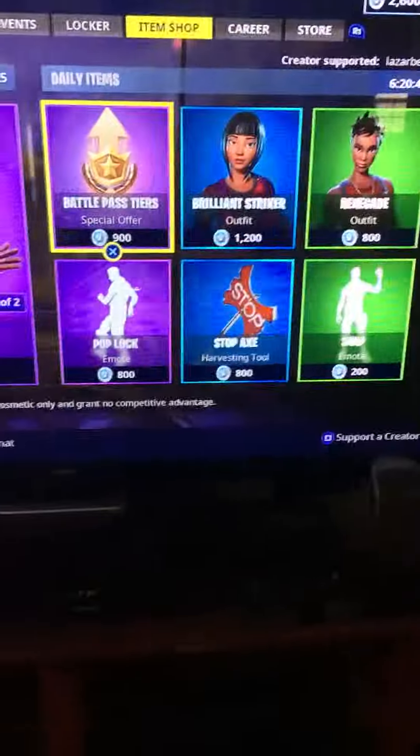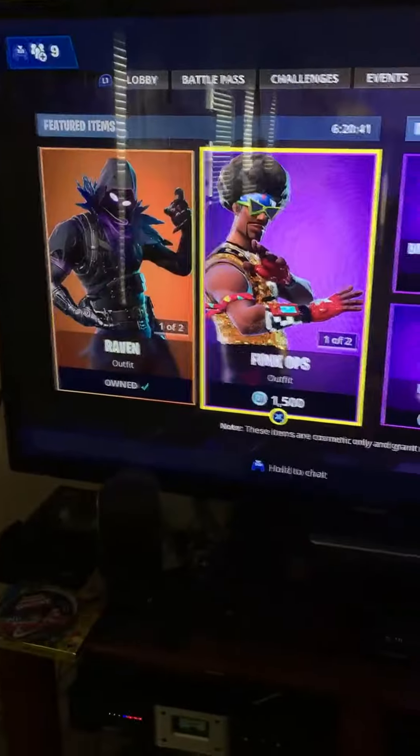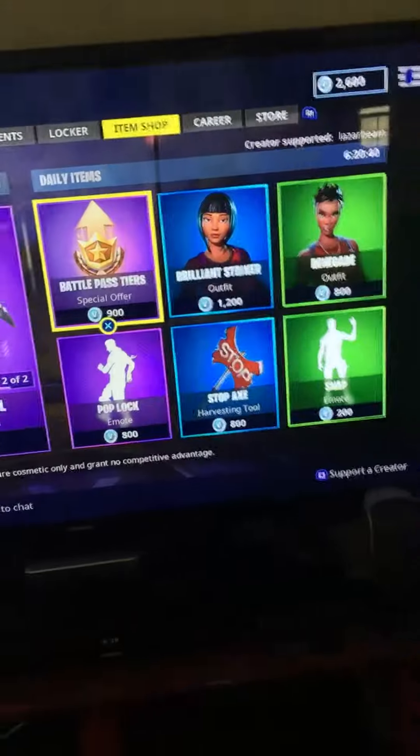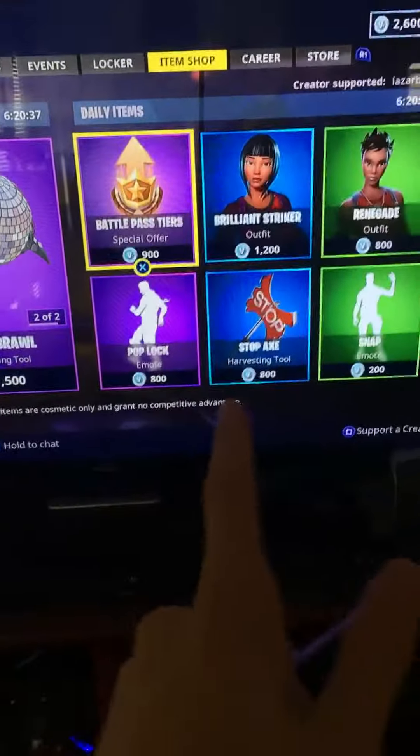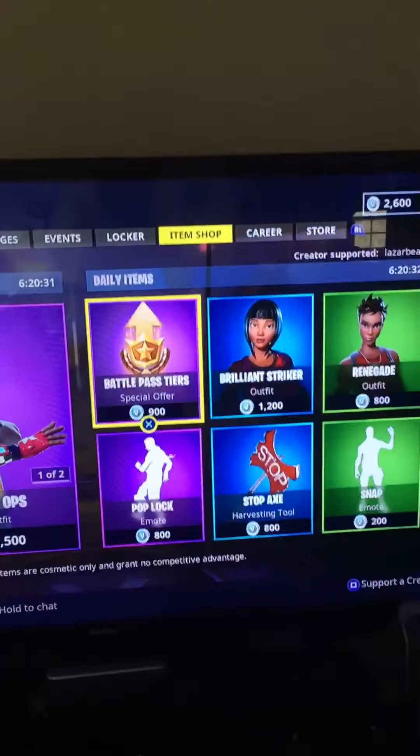See, because if I go to the item shop I could get the stop-backs, I could get funk drops. But I'm not going to, because the football skins are coming out today in the item shop, and I want that instead. So I'm gonna wait. See ya. Thank you.